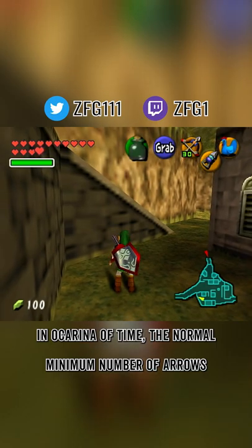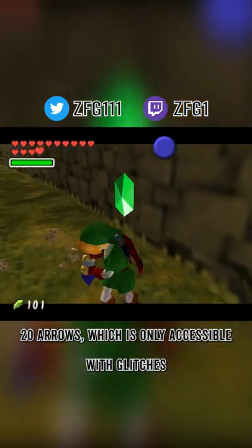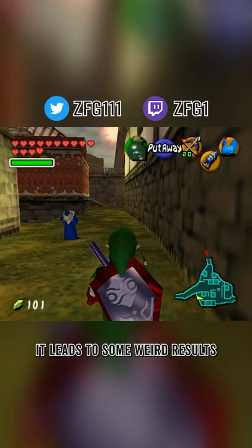In Ocarina of Time, the normal minimum number of arrows you can carry is 30, but there exists a quiver with a capacity of 20 arrows, which is only accessible with glitches. If you try to upgrade this glitched 20 arrow quiver, it leads to some really weird results.